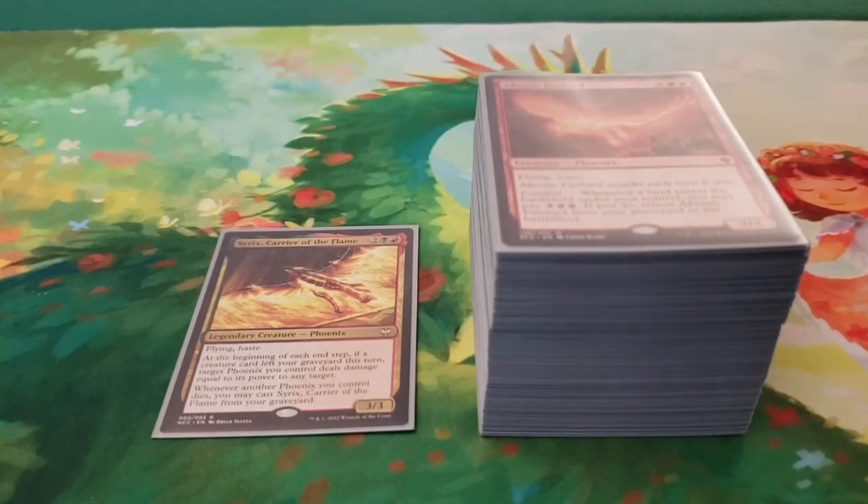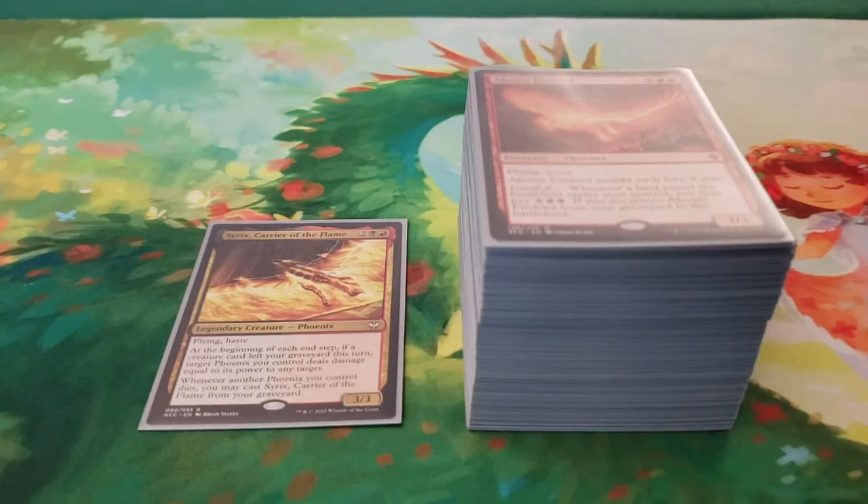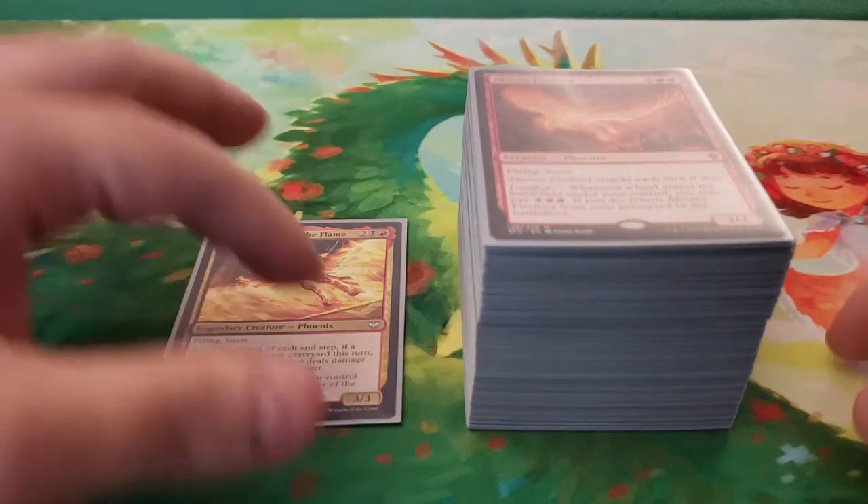Without further ado, we are going to do yet another deck tech while we wait for Double Masters 2022 to come out. Today we are going to be taking a look at Cyrix, Carrier of the Flame. This is the first time they ever printed a legendary phoenix, and that doesn't mean you can't make a phoenix tribal deck in Commander, but what good would it be without a legendary phoenix heading the battle?